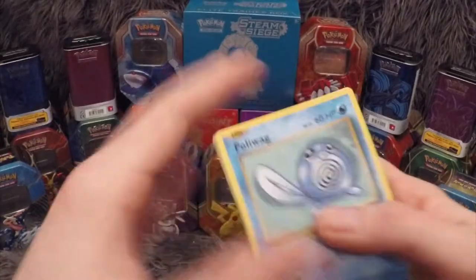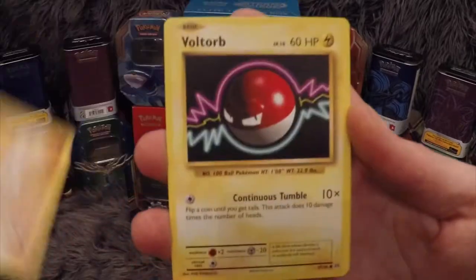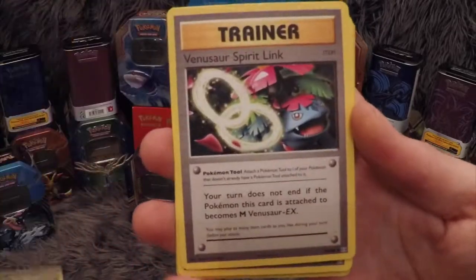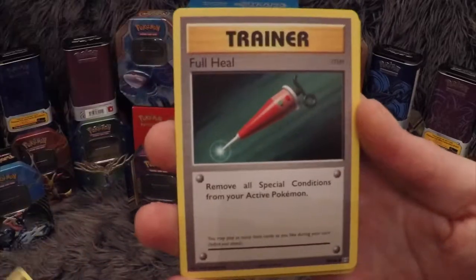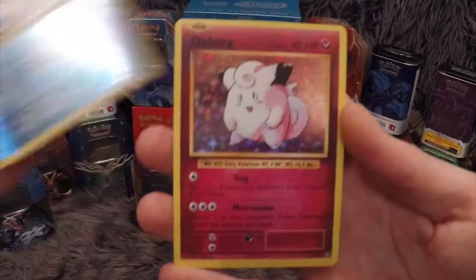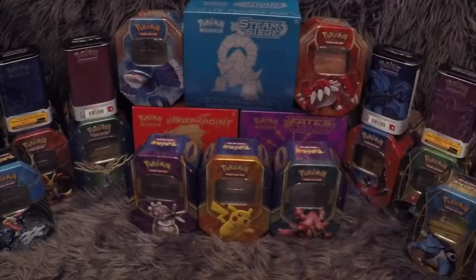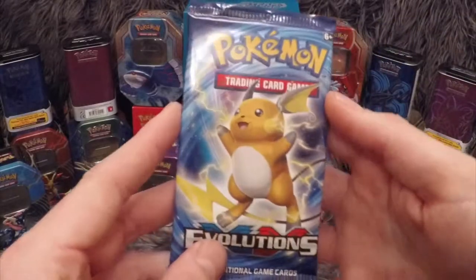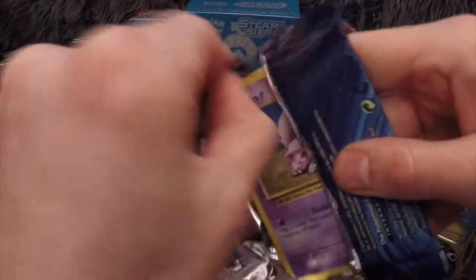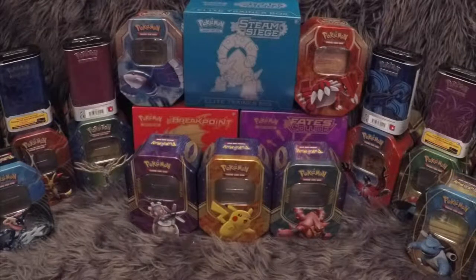Next two, we'll do Raichu packs. We have: Poliwag, Caterpie, Diglett, Voltorb, Machop, Potion, Venusaur Spirit Link Trainer, Full Heal Trainer. Magikarp is our reverse and our rare in the pack is a Clefairy holo, which is really nice. I don't think it's as successful as the first Charizard box we did, but we still have more packets to open so there's hope.